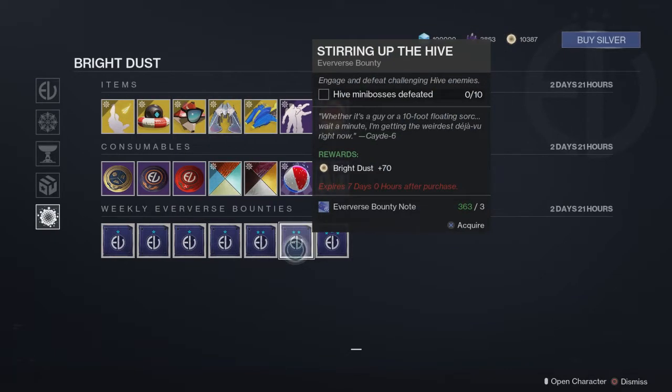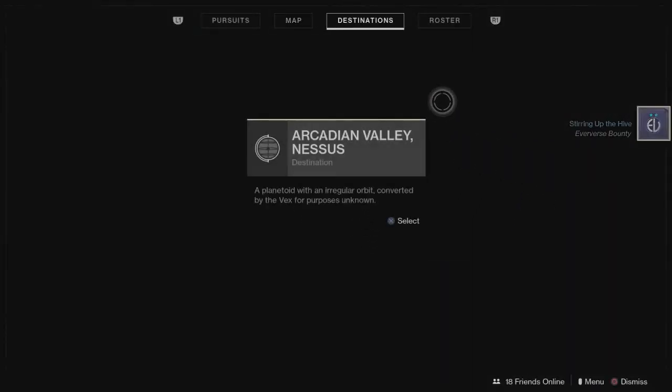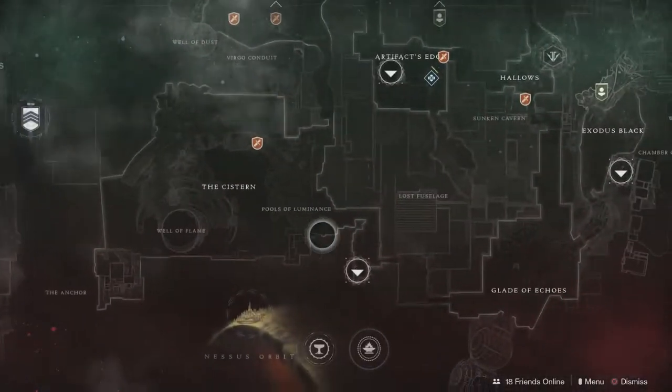The activity requirement is complete three heroic adventures. This one says kill 10 Hive mini bosses. Now, the way we're gonna do this, you're gonna have to have the annual pass for this, but you get the bounty and you load up Crown of Sorrow Raid. When we fly there, I'll kind of show you the loadout we're using.